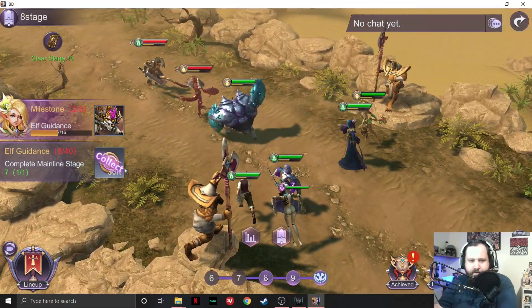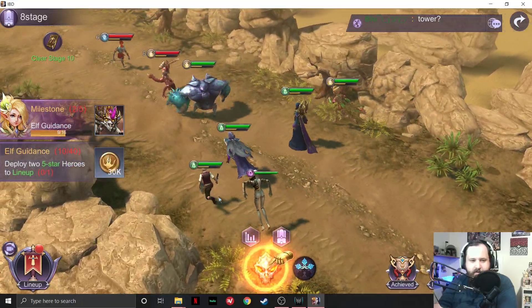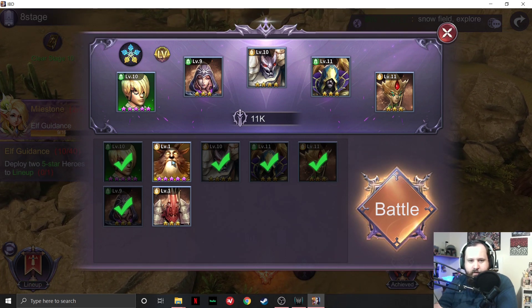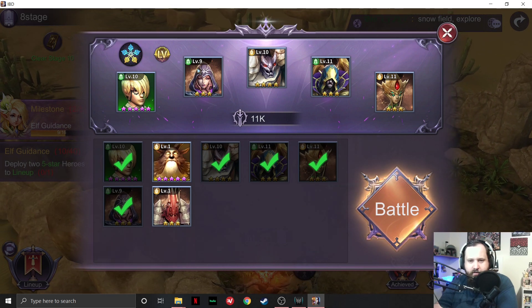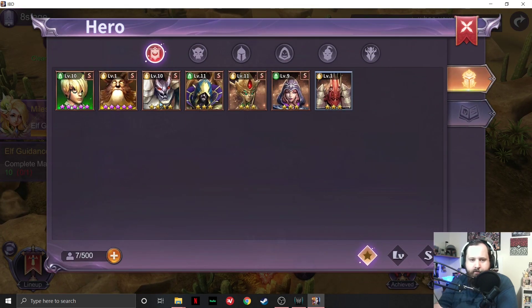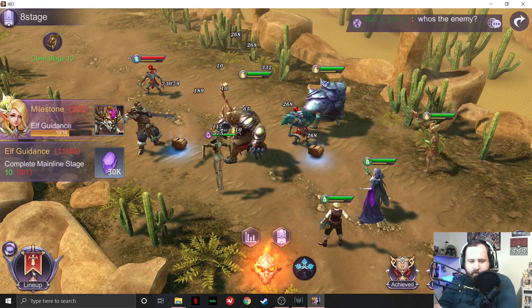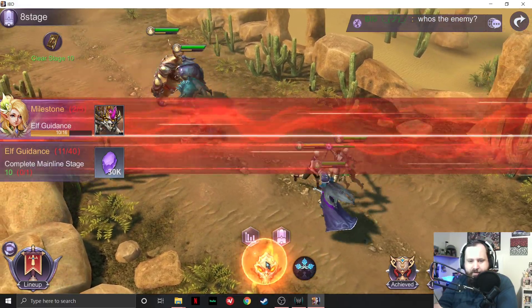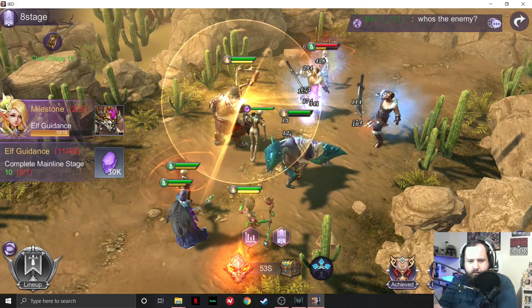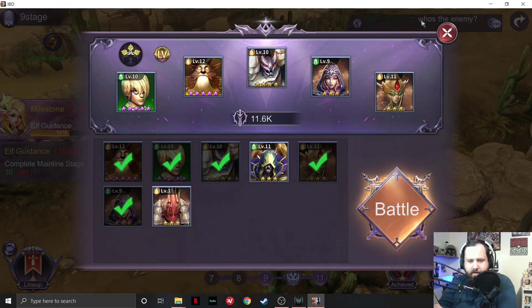Unlock achievement to get fabulous rewards. I got a hero, it looked like. It doesn't really give you a chance to see it sometimes, it just kind of goes through it. Deploy two 5-star heroes to one lineup. Let's remove someone and upgrade him real quick. Now let's see what the lineup looks like. Let's battle. Oh, he's like a giant antler man — that's cool. Did he die? Maybe he can make a duplicate or something, I don't know.